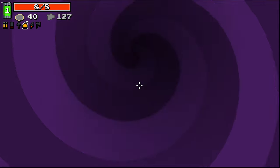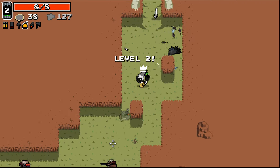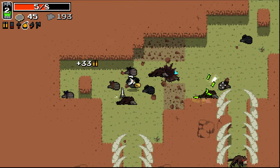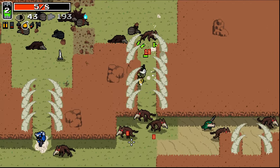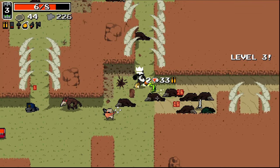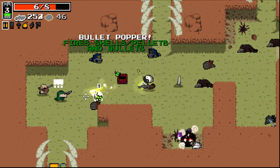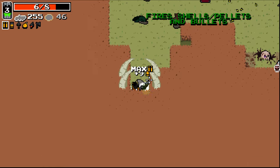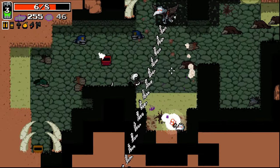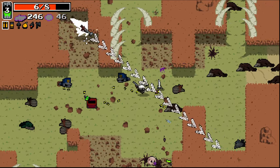I should probably take another weapon at least so I can get through this stage a little easier. This stage is kind of hectic, and last time we proved that it's not super effective just going guns blazing. My bullet popper will be our boss killer, because I do not think the fist will be the most effective method for killing this boss.